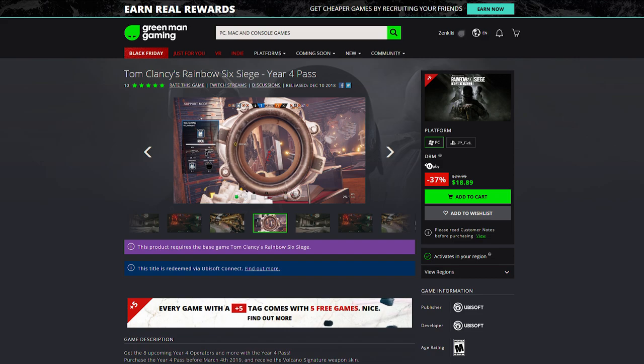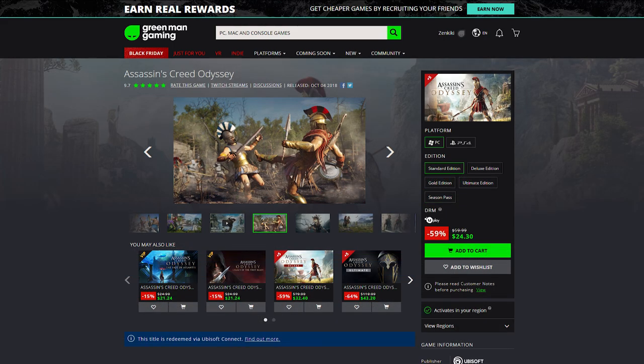My next suggestion is Assassin's Creed Odyssey, an incredible game especially if you're into big RPGs. If you've played other Assassin's Creed games and got bored of the formula, this is the first one that really changed things up significantly — it's set in a really cool Greek setting. The additional DLC and season pass content are 10 out of 10, though the base game alone gives you a lot of value. It's really easy to get lost in for several hours — a definite 10 out of 10 for me.